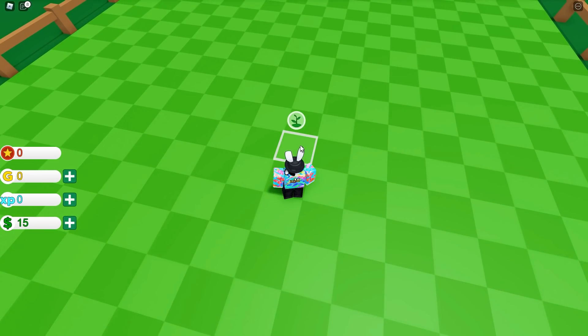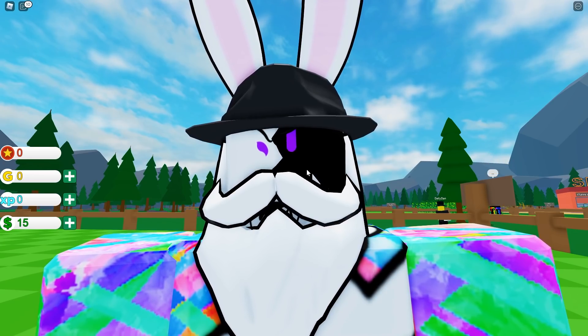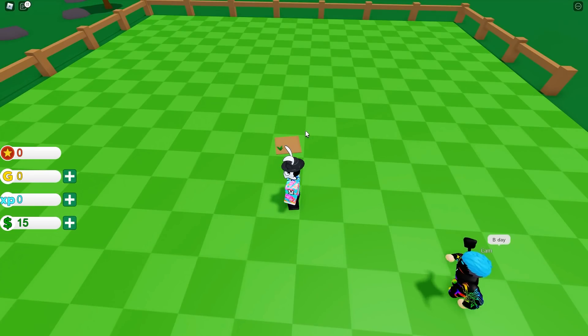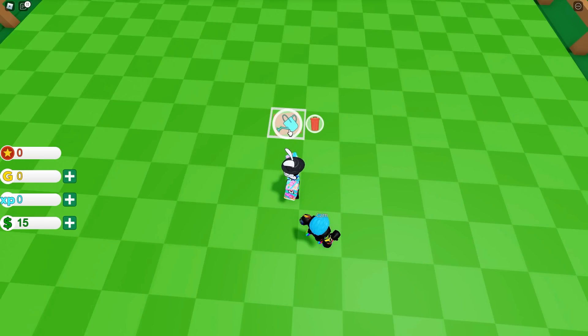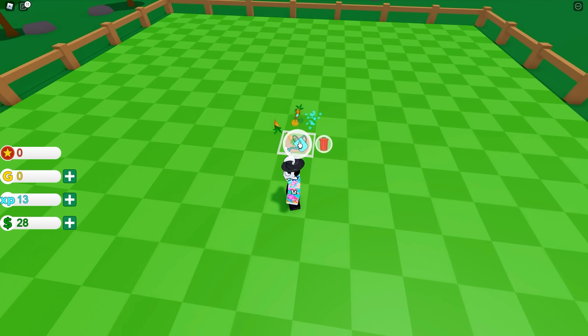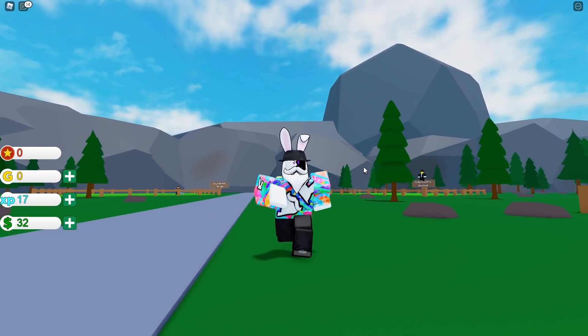To get started, click on an individual block, click on the seeds, grab the carrot, and now the carrot has been placed down. I really wish I could activate the tutorial again so you could follow along, but once you've planted your carrot, just click on it again to water it. Keep doing this over and over again until the tool changes to the harvest one. You just got yourself one XP and a little bit of money - you can keep doing this infinitely. You could basically set up an auto-clicker here if you really wanted to.